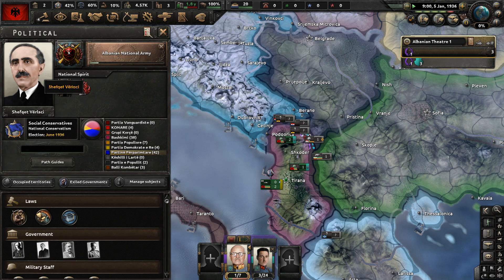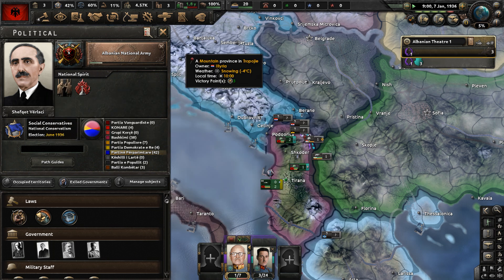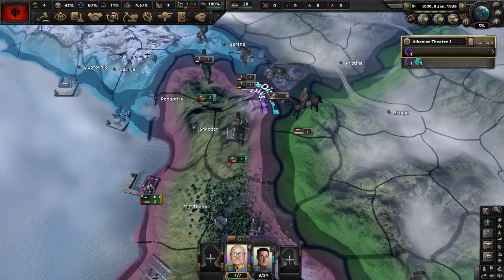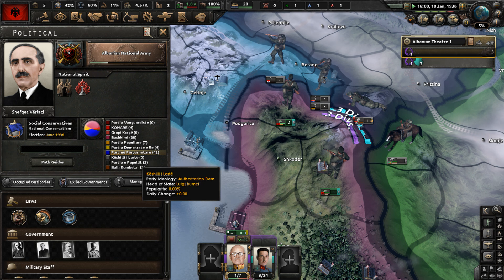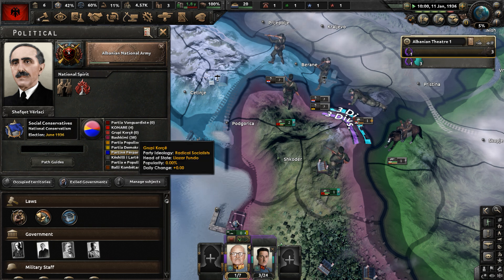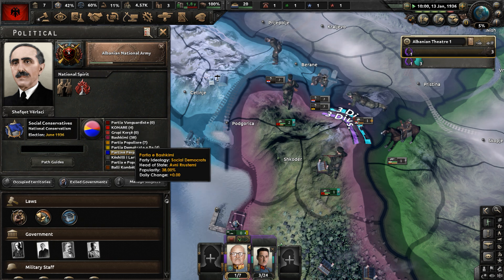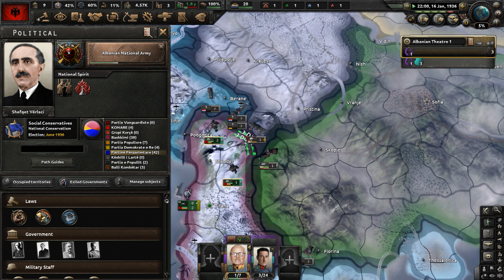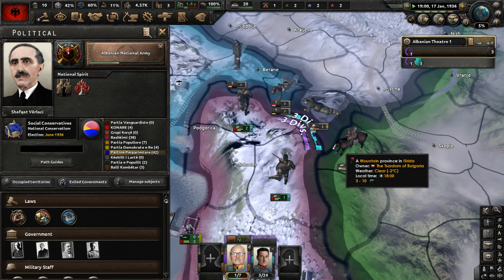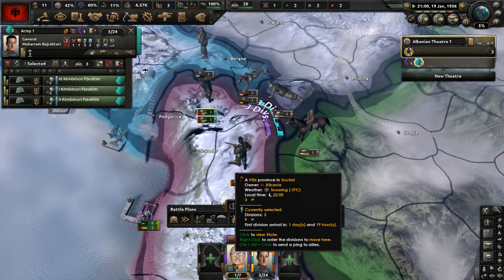So that's the history of Albania in Kaiser Redux. The Progress Party leads the country, while the Unity Party — the Social Democrats — are the opposition. The Progress Party is in power, and the Serbians have one division exercising on the border.